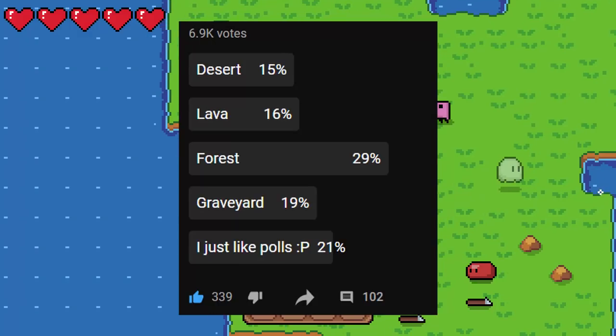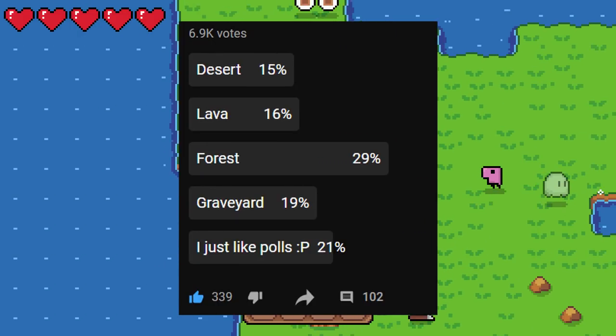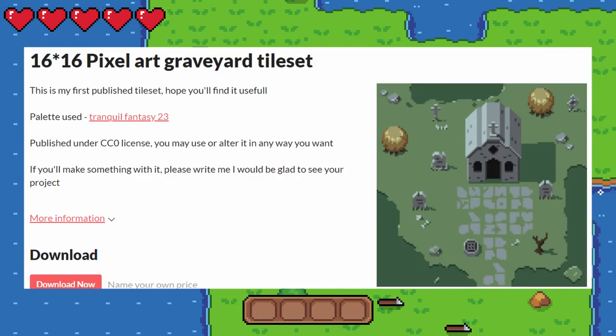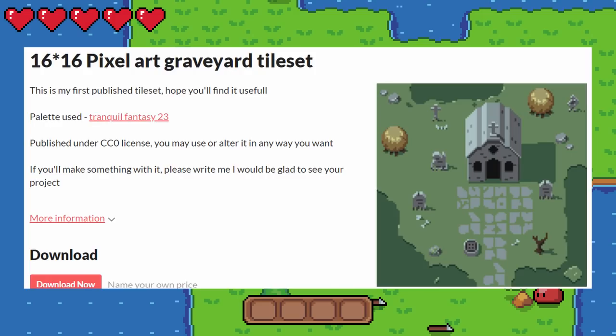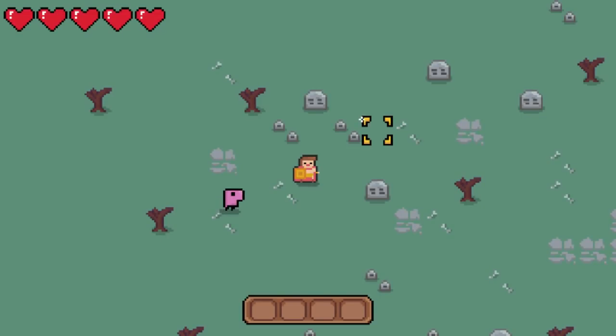Thanks to everyone that voted in my poll a while ago. You might know that I'm planning a few different biomes for the game, and I decided I'd start working on the graveyard biome. I found a cool free tile set by Angry Snail, but instead of downloading it, I thought I'd make my own version inspired by theirs. Here's what I came up with, and this is what it looks like inside of Unity, though there's still a lot more work to do.